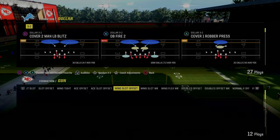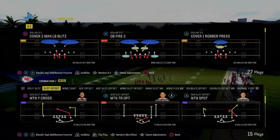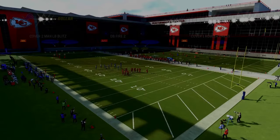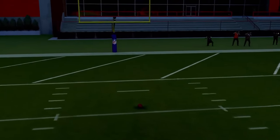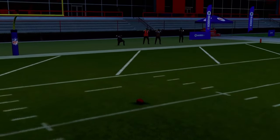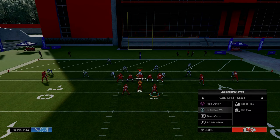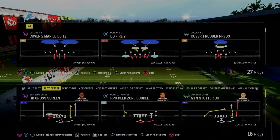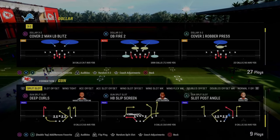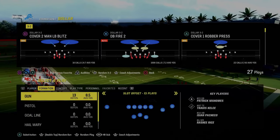Now let's talk about a mini scheme within this playbook that I really like primarily for the red zone. A slot is in here, along with slot offset. We're going to use slot offset as our primary red zone or heavy run set. First and foremost, slot offset is two running backs and three receiving threats. You can only audible to the split slot formation, which has read option and shovel option but nothing massively valuable. What I like to do is substitute a tight end into this formation.